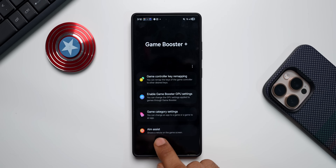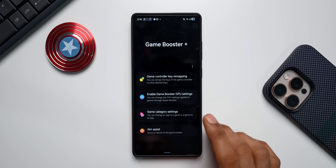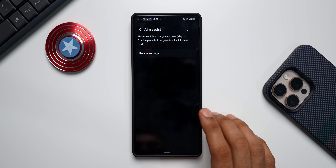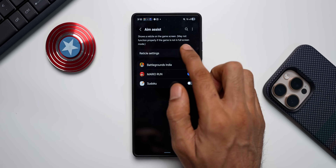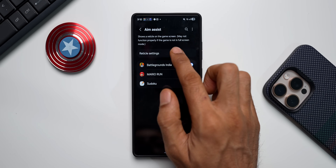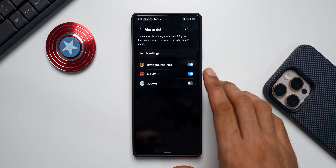What Aim Assist does is show a reticle on the game screen. If you're playing games like PUBG, the aim assist will help you in shooting. As you can see, it says 'shows a reticle on the game screen — may not function properly if the game is not in full screen mode,' so you need to make sure you enable this feature for full screen mode.